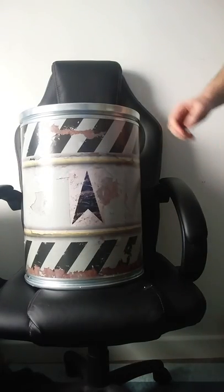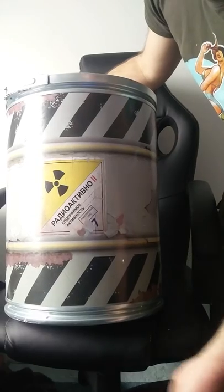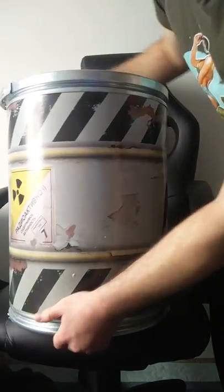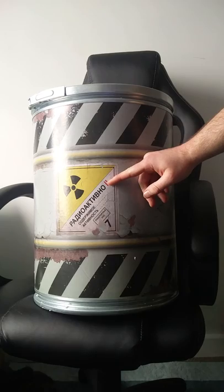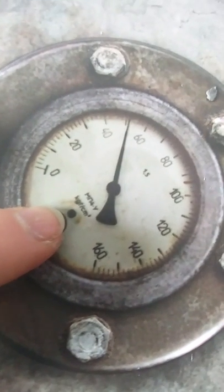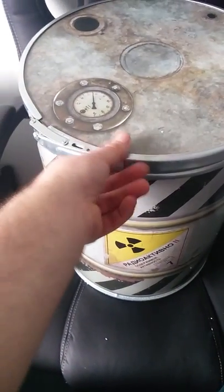Let's get the box out of the way and give you a nice rotation of it. In Russian I would assume it's saying 'radioactive' and then something, because this is the kind of label you see on the back of a lorry telling you whatever is in it is potentially hazardous. It's got what looks like a pressure gauge — kilograms and force. Let's get this latch undone.